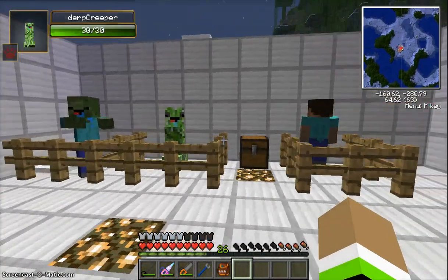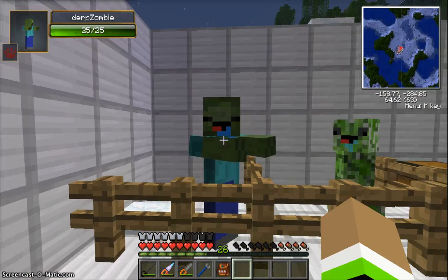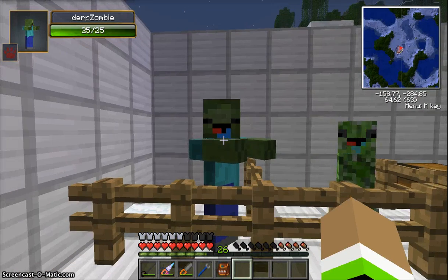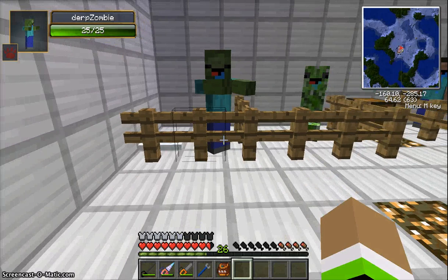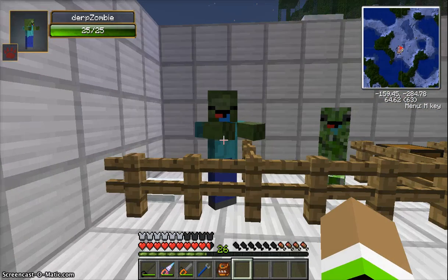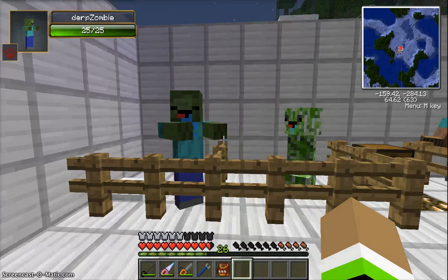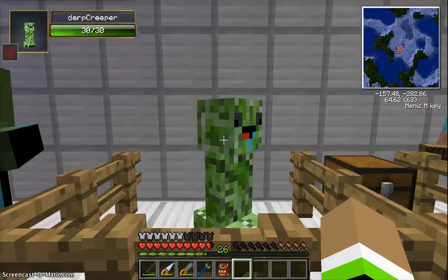So here are the mobs. First of all, there is a Derp Zombie which can hit you through blocks, as you can see right there. It just spawned. It has five extra health than the normal zombie.